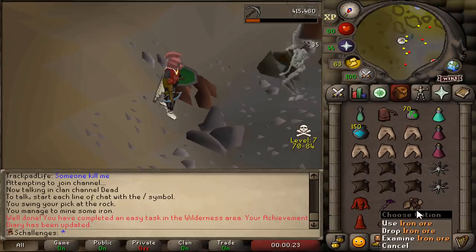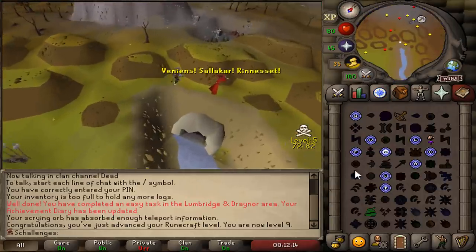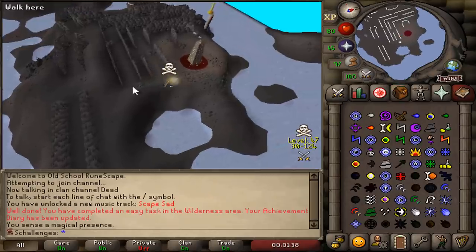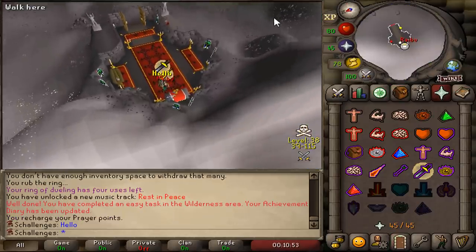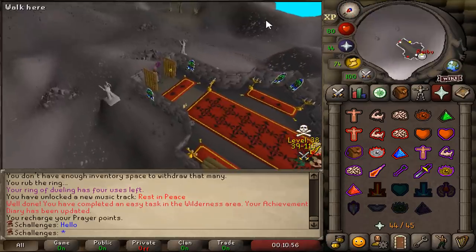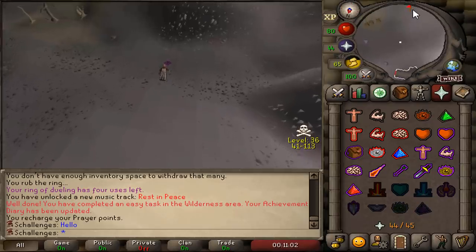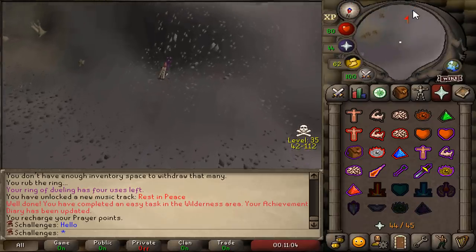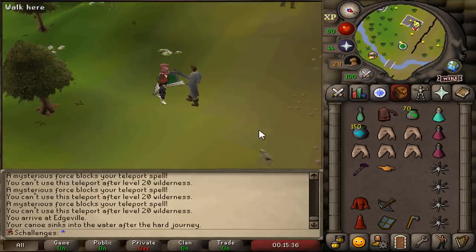The six tasks we have to do are: mine an iron ore, equip a team cape, teleport using the abyss, cast a low alch in the wilderness, have prayer restore, and pray at the altar. And we're done. We have the Wilderness Sword One completed.